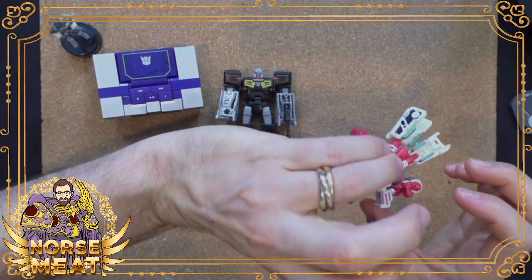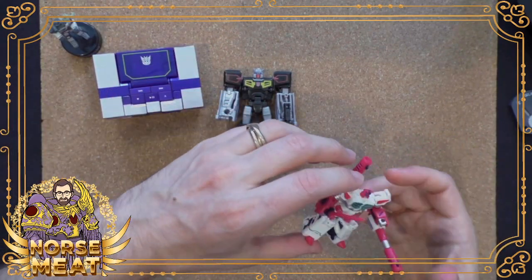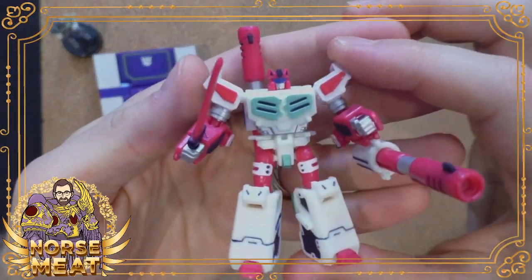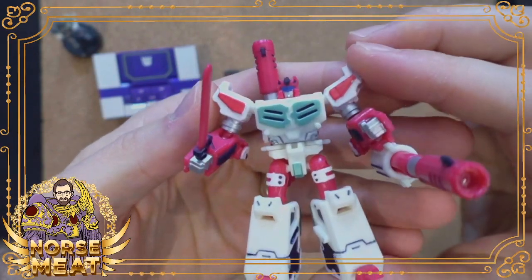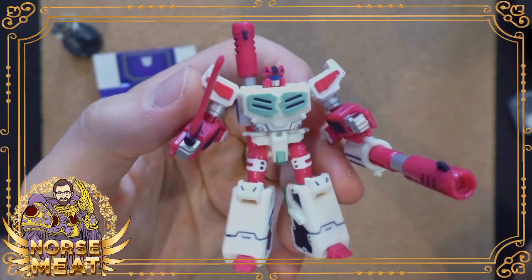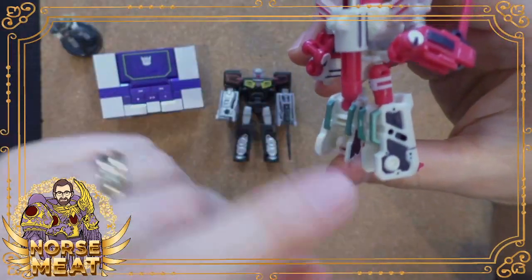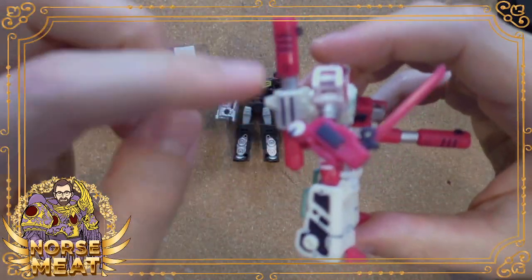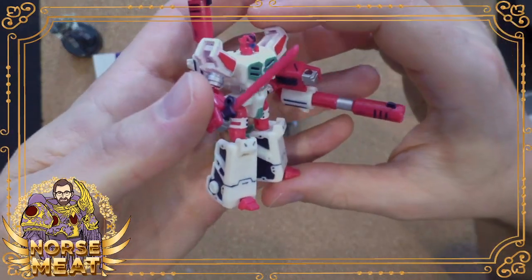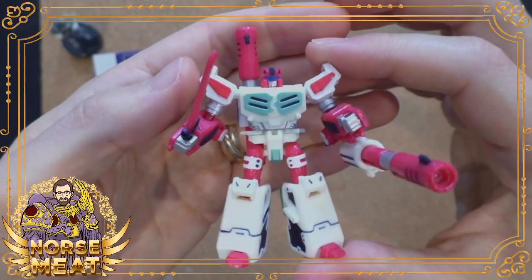A third-party company - actually several third-party companies - have made cassette tape style figures over the years. This one, by far, my favorite. I don't remember the name of the company, but they made a figure that looked kind of like one of the cassette tape figures, obviously with much more articulation and cool stuff going on, and then blasted this thing out in a million different colorways. You could do different weapon options - this one's got swords, they made him a ninja. Obviously I got this one because of the color - it's super rad and I love this toy. These are very expensive, as a lot of these third-party companies can be.